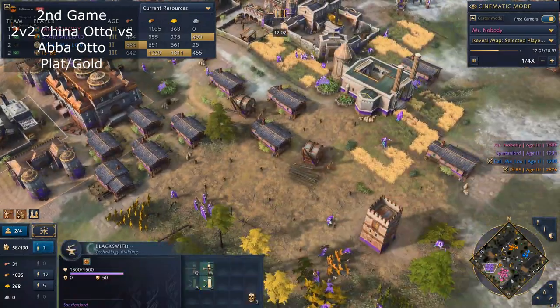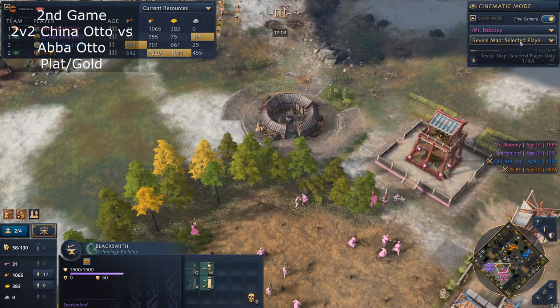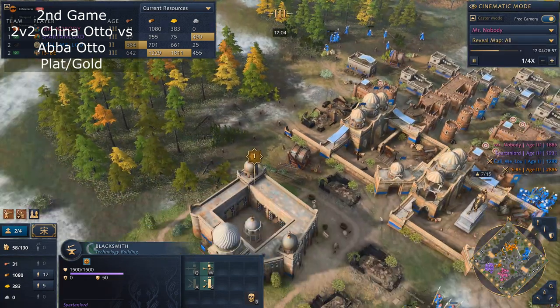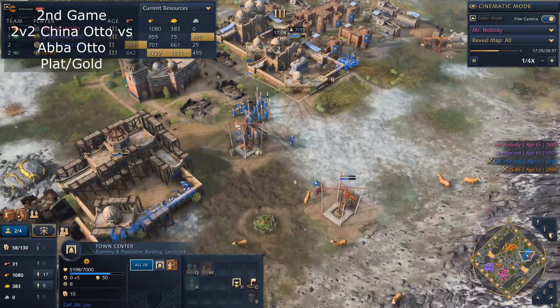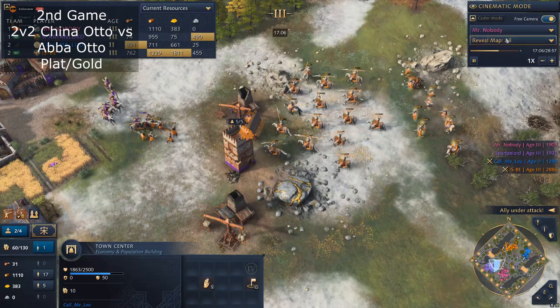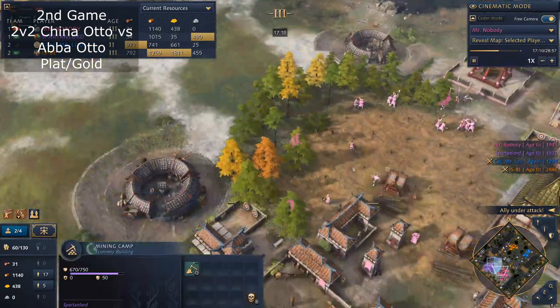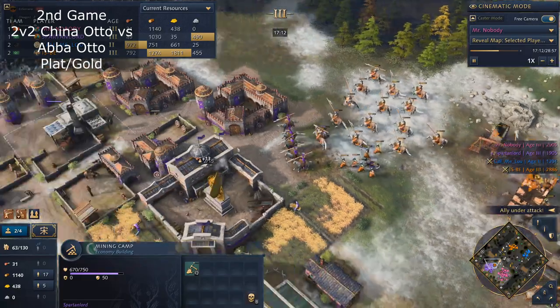Now he caught up. I would say the Abbasid player is still not recovered yet — he can age up yes, but he's not recovered. Now he's building back his third TC. This Ottoman player is just playing out of his mind.